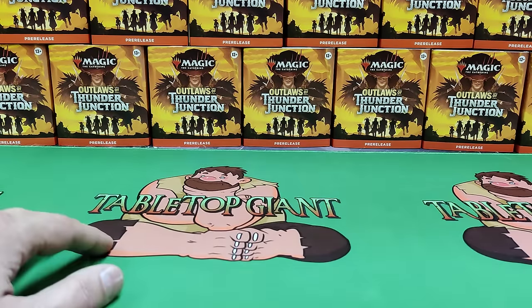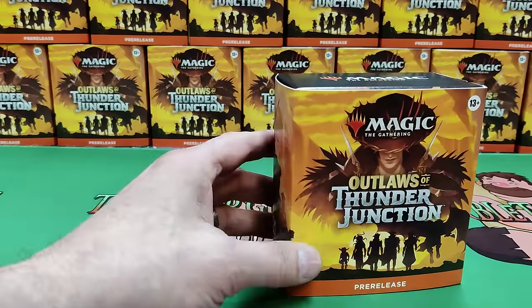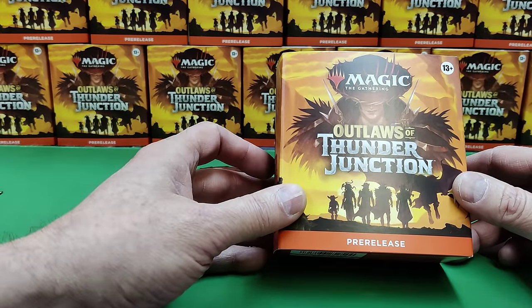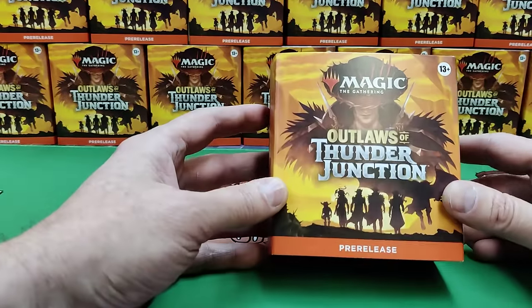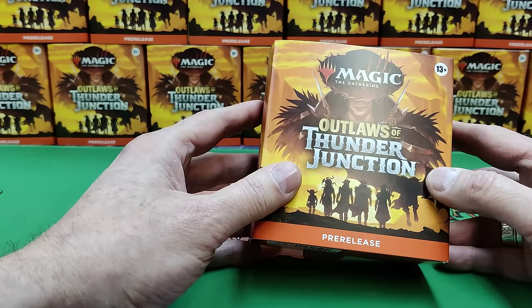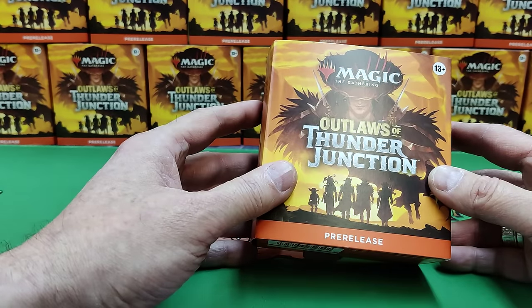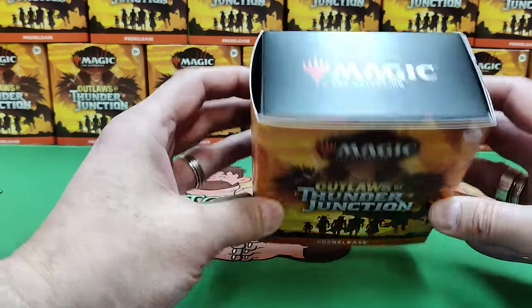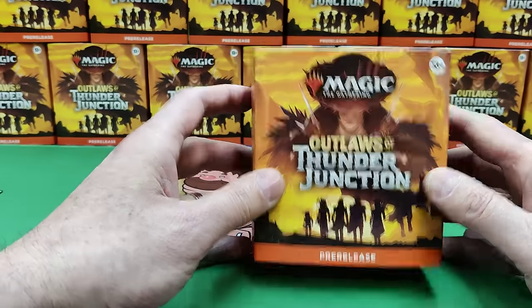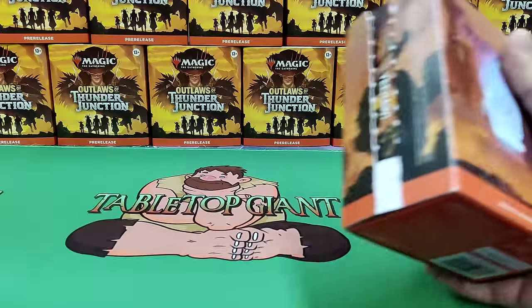Hey everyone, welcome to Tabletop Giant. Outlaws of Thunder Junction releases this Friday as pre-release at your local stores. I hope you get out to your local LGS and play. We're going to open a box for you. All the spoilers have been done. Thanks Wizards for the early open, and as always they've changed now — you can buy pretty much everything at pre-release. Let me know in the comments what color you might have went with this opening. We got a little yee-haw there for everybody.